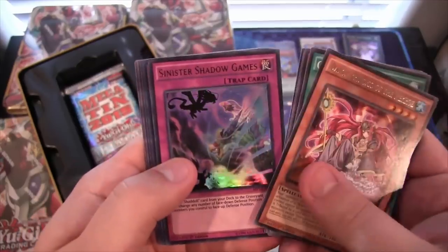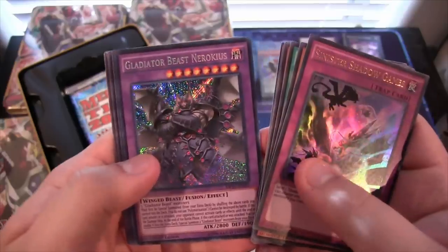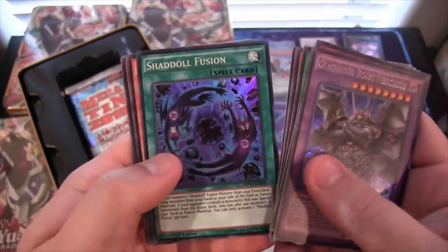Dance Princess of the Necroz. Sinister Shadow Games — that's good, Ultra Rare. Glider Beast Nero Kiss. And then Shadal Fusion.